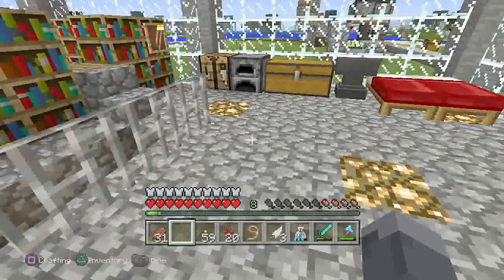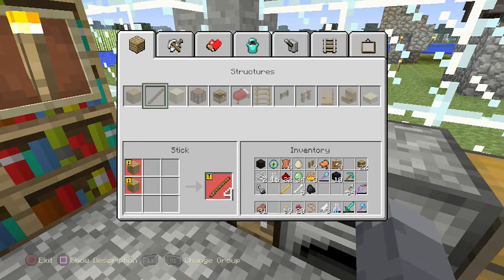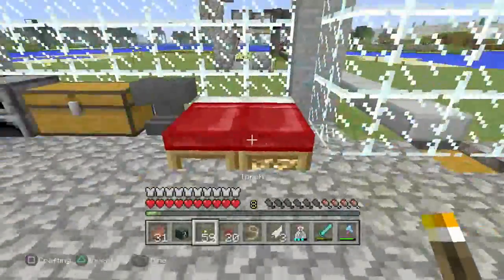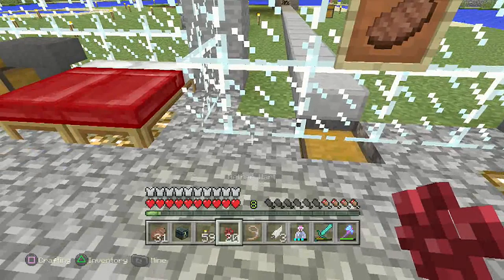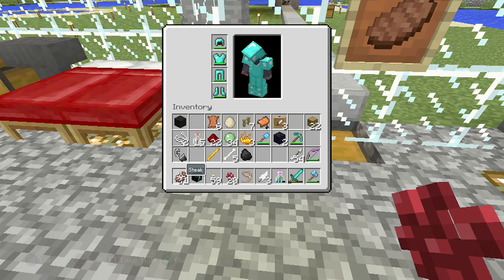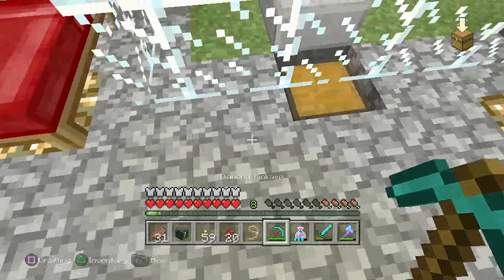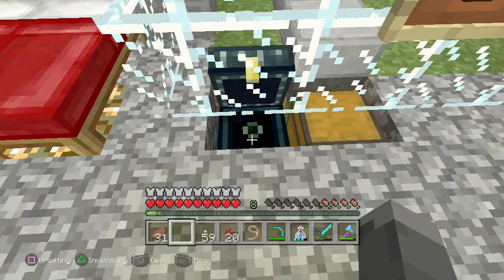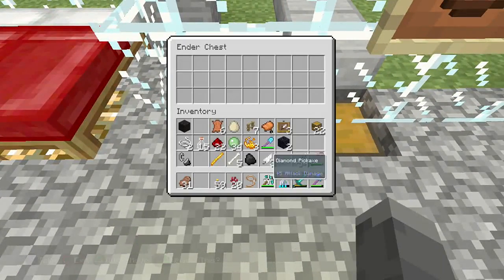Let's make an ender chest since I remembered it right now. So ender chest at home — I think I want to put it right there. I wonder if I can do that without breaking the glass. Since we're looking at organization, I want everything to fit in the same spot. Perfect, ender chest ready to go. I'm just going to keep the valuable stuff in there. Blaze powder is going to go in the ender chest, and the potion too — why not?